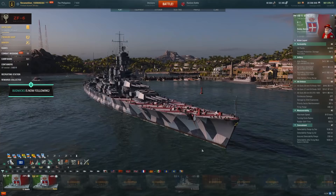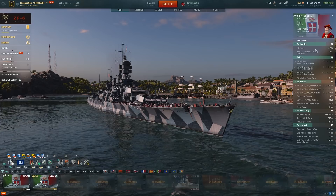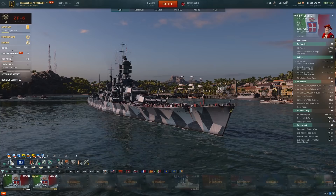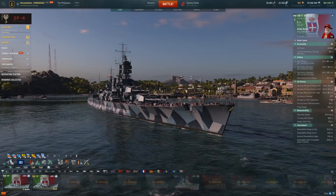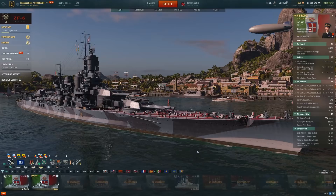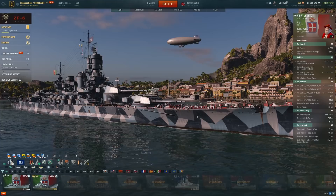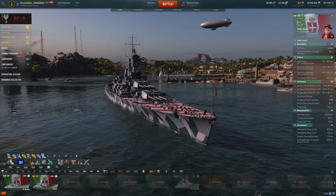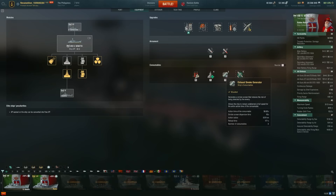Dispersion is also a big one - the dispersion charts are basically the same, but Veneto will be slightly less accurate. It also has a longer reload time than Roma and slightly worse HP. AA is basically the same, meaning it's useless. Speed, turning radius, and rudder shift time are all basically the same. The other massive change compared to Roma is concealment: 12.8 kilometers detection on the Veneto, whereas Roma gets a really comfortable 11.7. That's a pretty big difference - the Veneto is kind of average for tier 8 concealment, whereas Roma is by far one of the best-concealed battleships at tier 8. But that might not be an issue because we have a smoke screen.